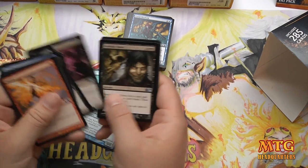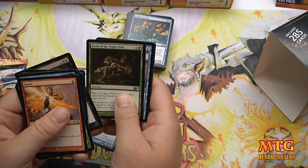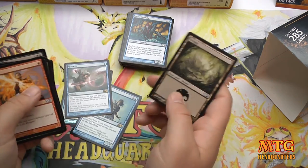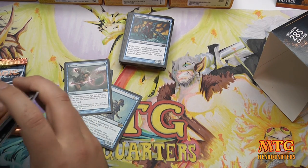In the first booster we've got a Blightcaster, Diabolic Tutor, Howl of the Night Pack, and our rare is Quicken — the next sorcery spell you cast this turn will be an instant or have flash — plus a Sliver token.